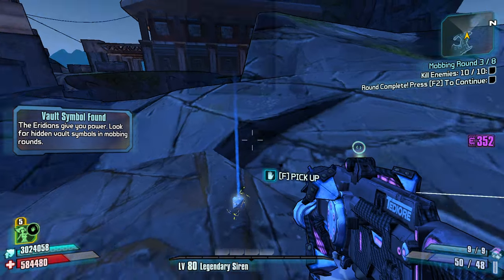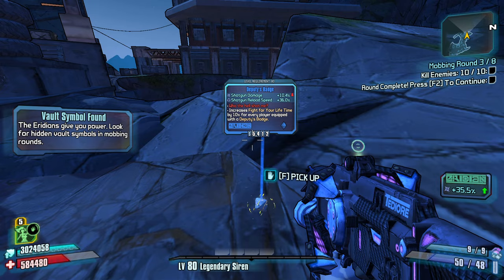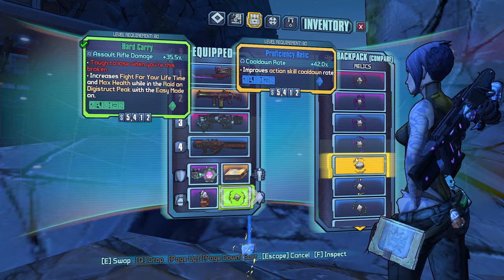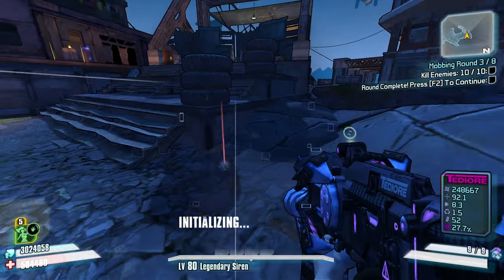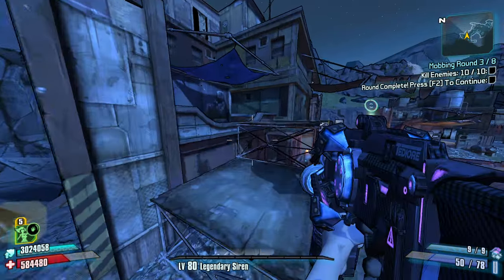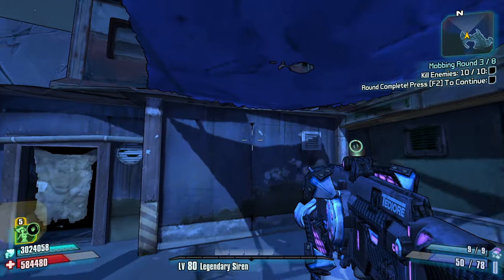Deputy's Badge — 10 and 36. Mine's 12 and 44 — mine's better. And a Breath of the Seraphs. I don't really like the Breath of the Seraphs — I think it's kind of bad, personally.